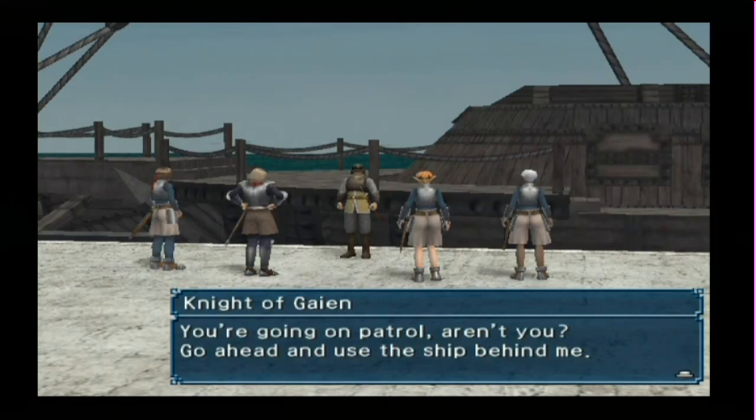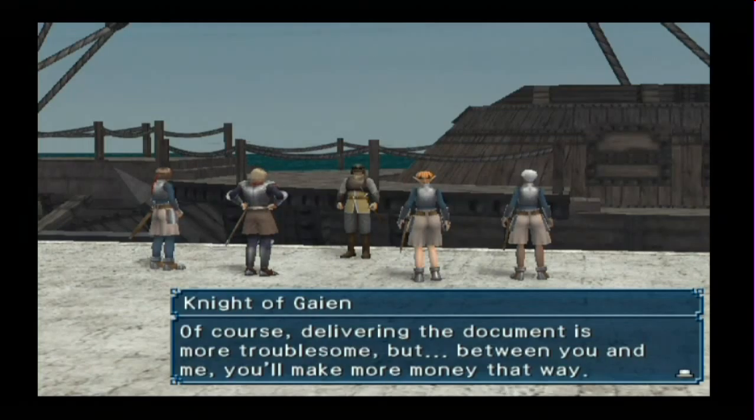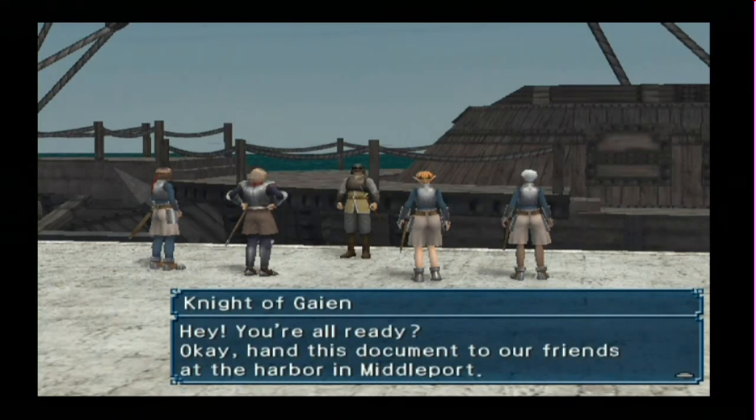We are going to use the ship. We have two possible jobs: we can go and defeat three random creatures — basically three different fights — or we can deliver a document to Middleport. Delivering the document is more troublesome, but we will make more money that way, and the three fights I'll be getting on the way to Middleport anyway, so I'll get both.